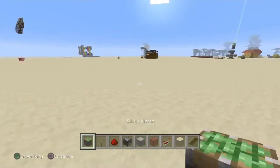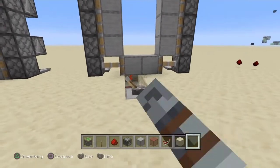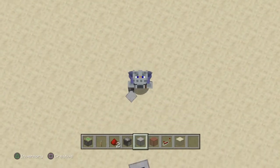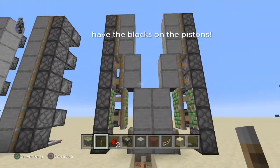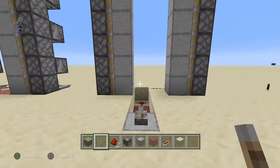The door is ready — when we flick the lever it looks like a zipper, just like that. Why does something have to go wrong in every single tutorial I make? I think I know what I did wrong — if we flick this lever, yep, that works just like a zipper.